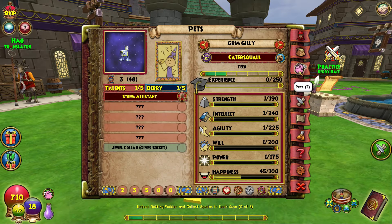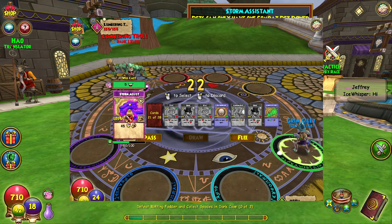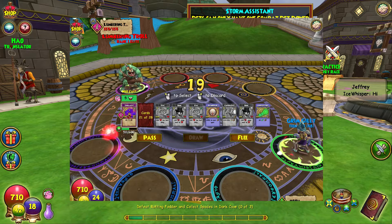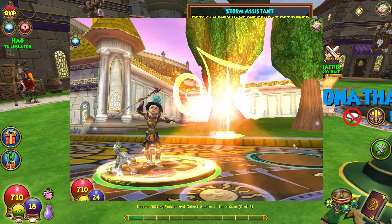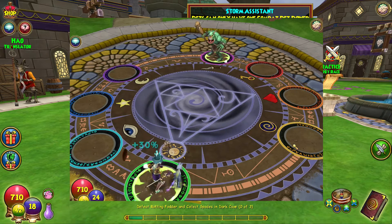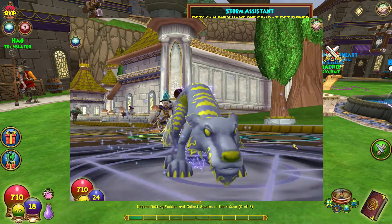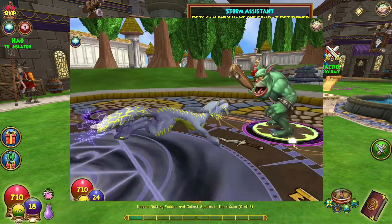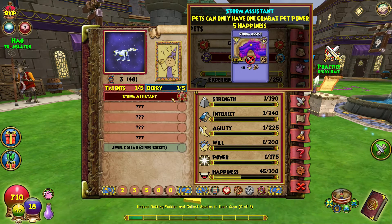Let me show you this pet a little bit. This is the Catter Squall, and this is its Maycast talent. It has the Storm Assist, and all it really does is kind of like a wand hit. It will cost you happiness, but you will tell it to hit as you pick your spells out. Then you'll pick your spell, and when your turn comes next, your spell will go first, and then the pet will do his spell. So you could put like a blade on you, and then tell your pet to do this Storm Assist, and it would run and hit the person.